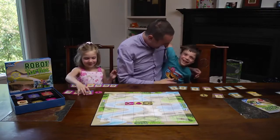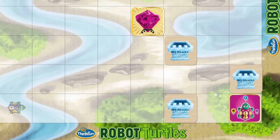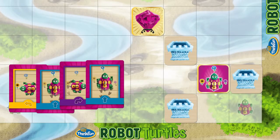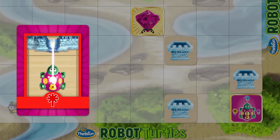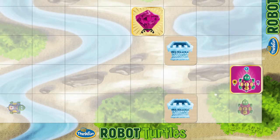For the next game, tell the kids they've unlocked ice walls. Put a few on the board — they'll have to navigate around them to win. Once they get the hang of ice walls, give them the next unlockable: laser cards. If there's an ice wall in front of the turtle, a laser card melts it. Flip the ice wall upside down to make a puddle the turtles can walk across.